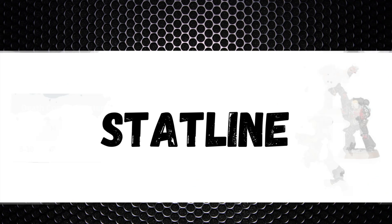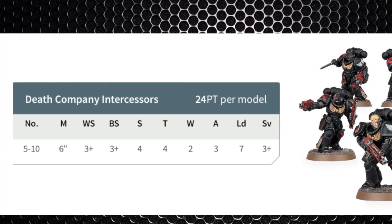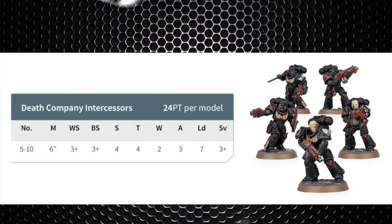Let's get into their stat line, which is fairly bog-standard marine stats. It's Movement 6 inch, Weapon Skill 3+, Ballistic Skill 3+, Strength 4, Toughness 4, Wounds 2, Attacks 3, Leadership 7, and a 3+ save. They're gaining an extra attack over a standard intercessor. Note there's no sergeant in the unit, so leadership is 7 not 8, which those max units in particular need to look out for.